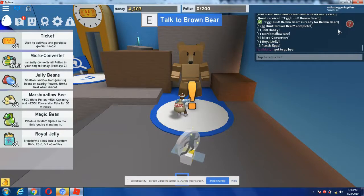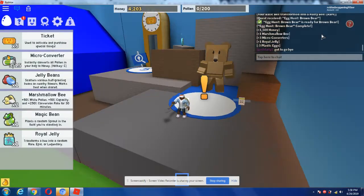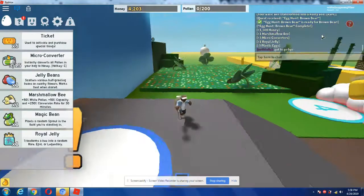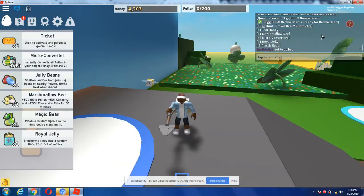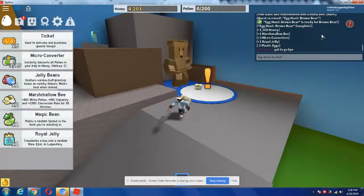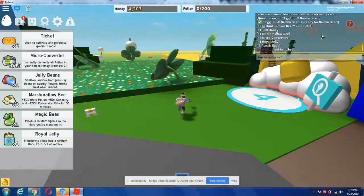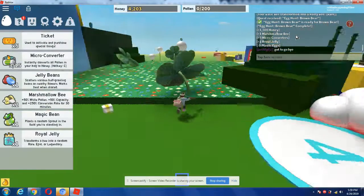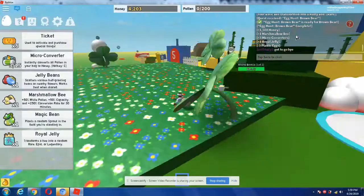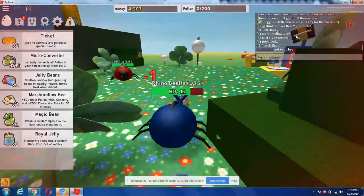Oh my god, look what I got from this quest egg hunt brown bear: complete, one thousand five hundred honey, one marshmallow bee, three micro converters, one real jelly — and it took away three plastic eggs, but that's okay. Hi guys, welcome back to another video on Roblox Boy Gaming. In today's video we are continuing on how to get the egg, and as you can see I got all of these rewards from this brown bear — he's another one of my friends.